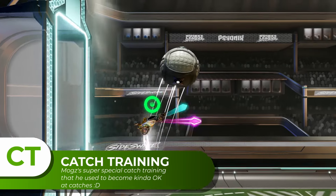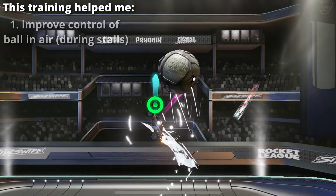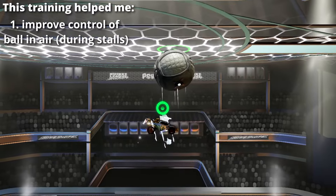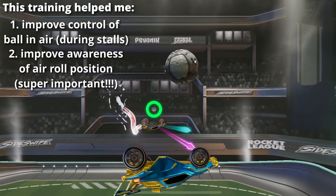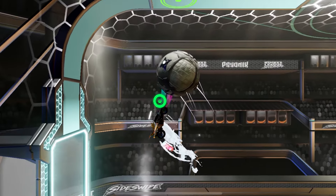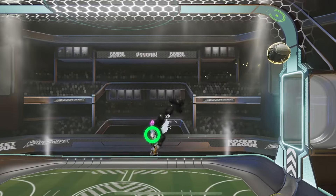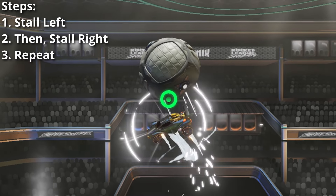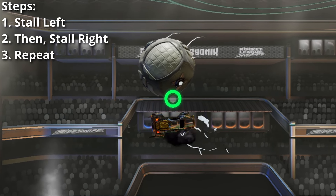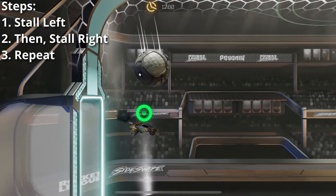This video is already ridiculously long, so I'll keep this brief. The way I trained these catches was to start out by doing some drills to improve my control of the ball in the air when doing stalls, as well as my awareness of my car's position — whether it's air rolled this way or this way. Knowing which way your car is air rolled at all times is basically the key. So I did two stall drills and then started implementing the catch mechanics. The first one I called back-and-forth switches: you stall one side, then turn, air roll, stall the other side, and repeat. This trains your ability to quickly adjust in mid-air and get another stall, which is really important when doing catches.